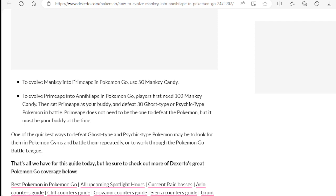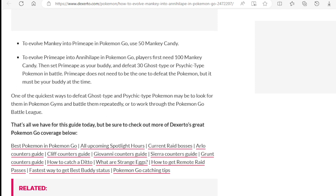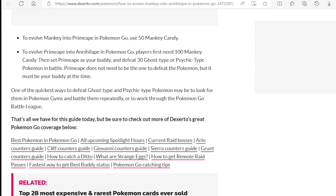To evolve Primeape into Annihilape in Pokemon Go, players first need 100 Mankey candies, then set Primeape as your buddy and defeat 30 Ghost-type or Psychic-type Pokemon in battle. Primeape does not need to be the one to defeat the Pokemon, but it must be your buddy at the time. So you don't have to use it to beat the Pokemon — you can just use random Pokemon.